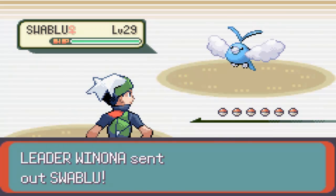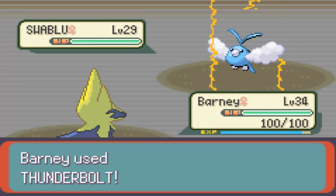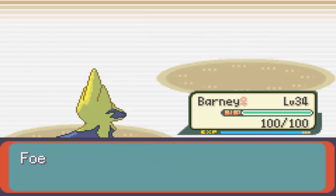She is very tough - a user of Flying-type Pokemon. She leads off with a Swablu, so it's not the greatest lead - it's at level 29. We go for Thunderbolt and we nearly one-shot it at level 35. It just takes it out outright, which is great. So that's one Pokemon down.